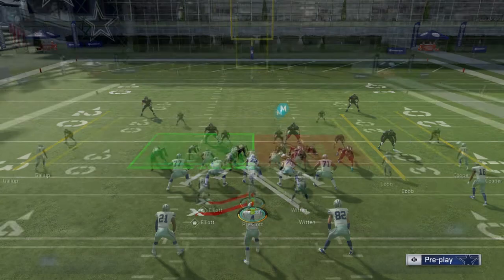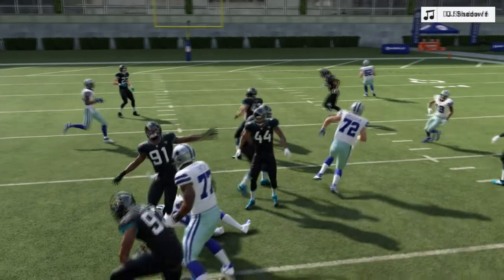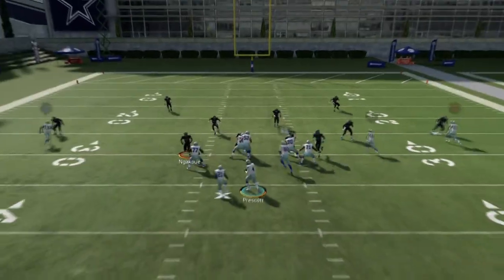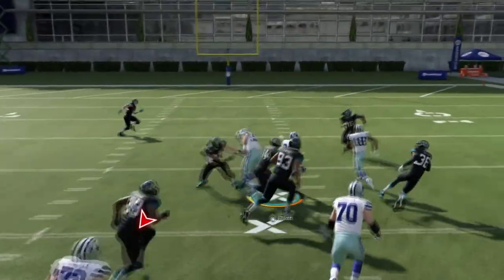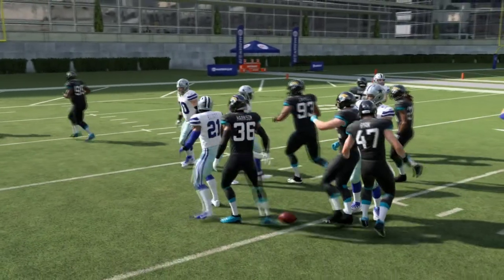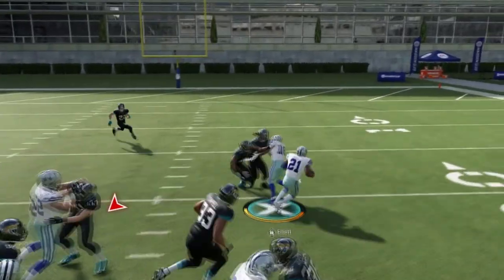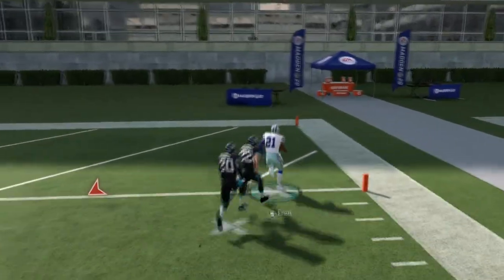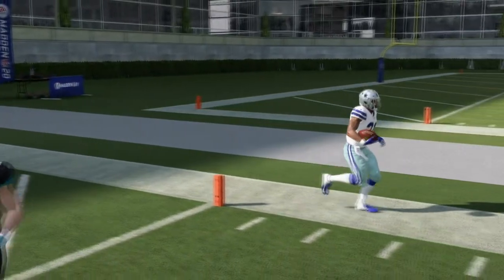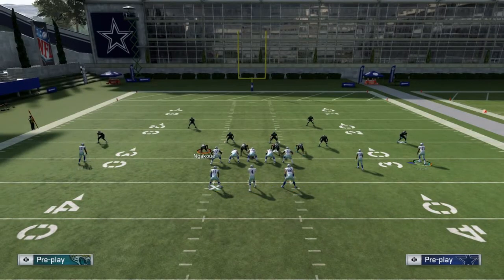The first play is the draw — we're just gonna get the run play out of the way. Very simple, no adjustments needed. You're probably gonna get about six to seven yards. The blocking is really good on this play. It's a very steady staple run play that you can go to in order to catch your opponent off guard. You can even take this one to the house — you can get one-play touchdowns with this run.